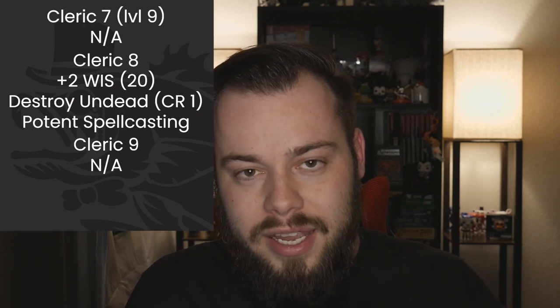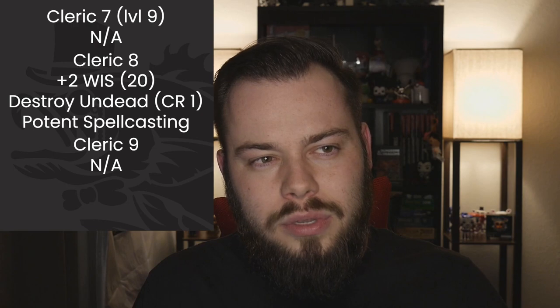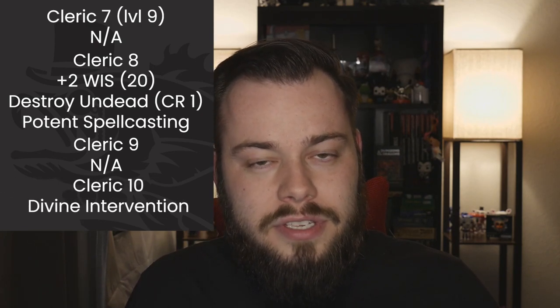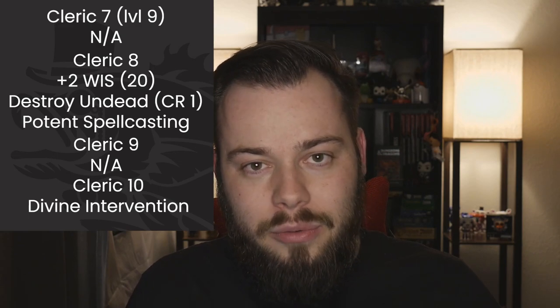Before Cleric 9 there are no features, but we get fifth level spells. Flame Strike and Scrying are both nice — though Scrying doesn't make a lot of sense for the light cleric. Greater Restoration, Mass Cure Wounds, and Raise Dead are also available. At Cleric 10 we get Divine Intervention. Cleric 11: Destroy Undead goes to CR 2, and we get Harm, Heal, and Sunbeam. Sunbeam fits really well with Sculpt Spell — it's a line we can concentrate on and sculpt around friends.